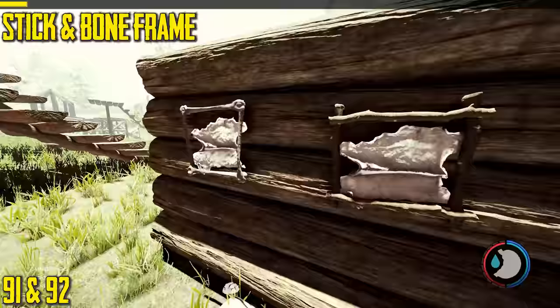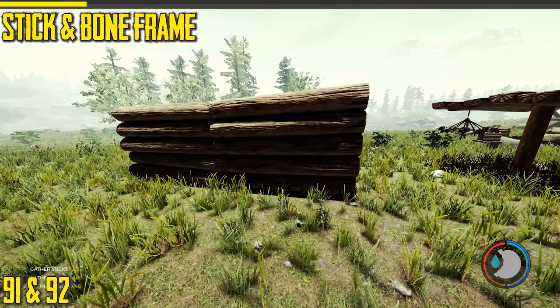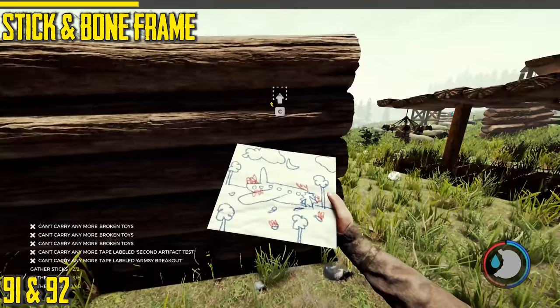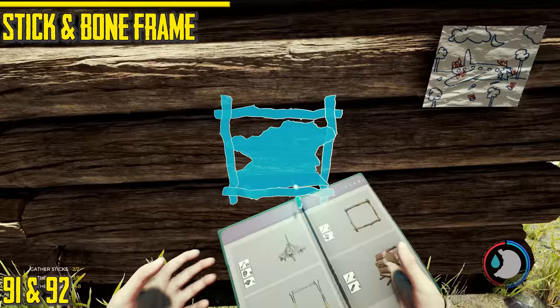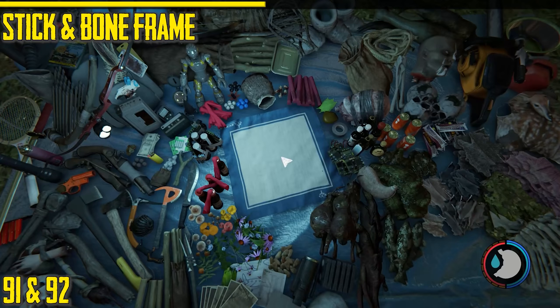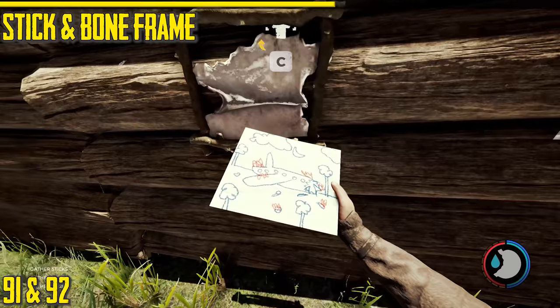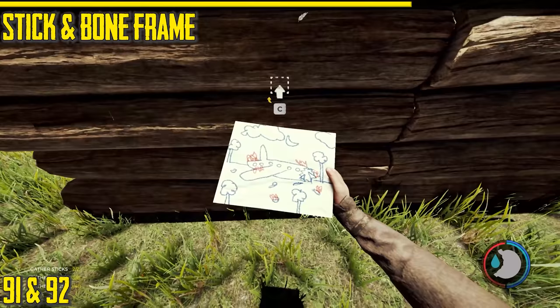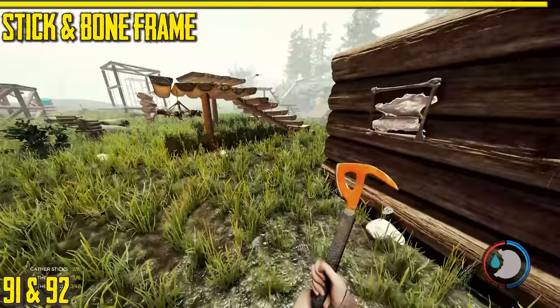Next are the stick frame and bone frame. They are just frames that go on walls and you can put things on them — like Timmy's picture. The best approach is to place the picture first, then the frame. If you want to place a picture: place it first because once it's placed you can't pick it up again, and you can't really reposition it easily. Save before doing that. They're purely decorative.